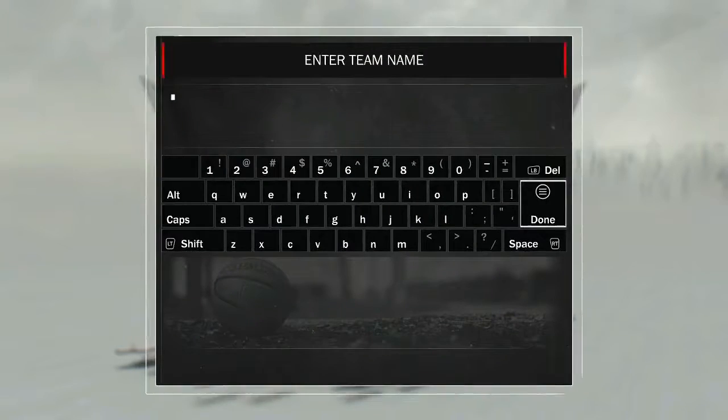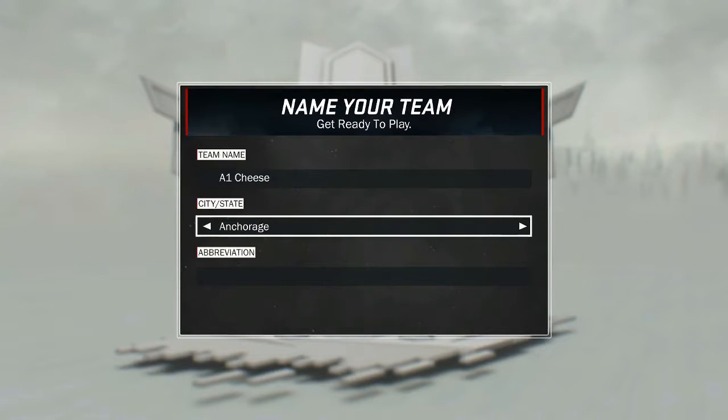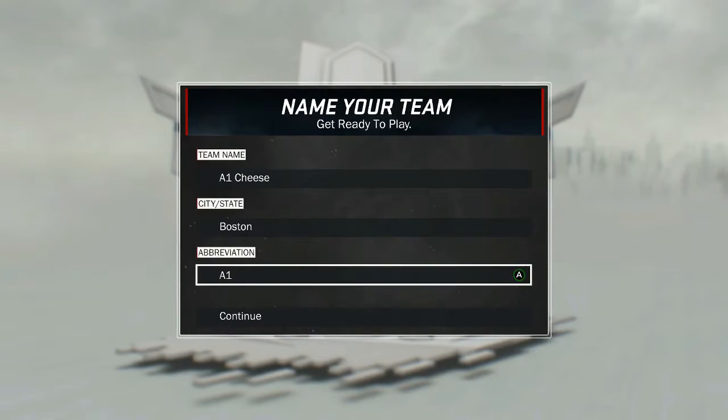That's all of them. Now we get to do our team name. Looking at team name options — city or state — I might do Boston. Yeah, I'm gonna do Boston. The abbreviation would be A1.